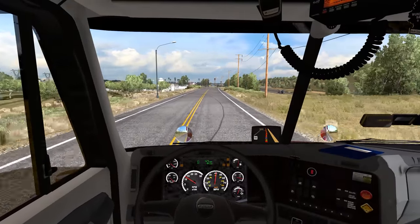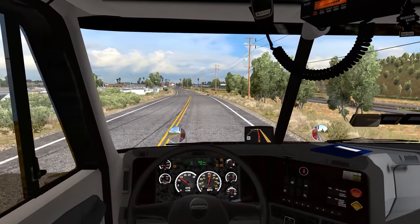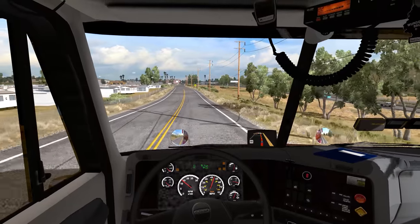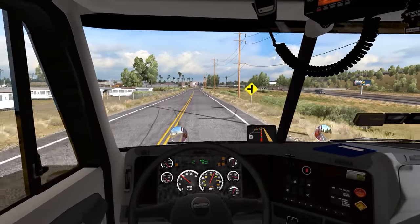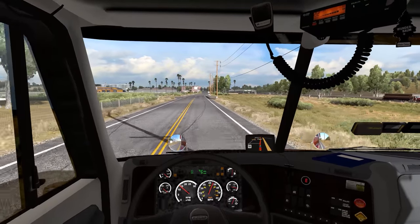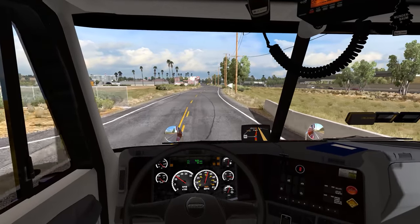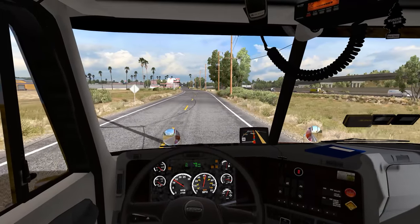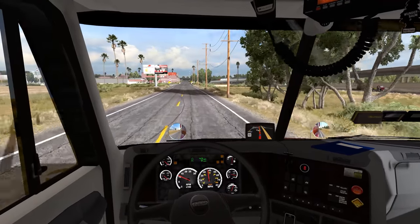Nice row of trees there — this is cool. Traveling on the outside view — this is what we did with the Pagani Huayra, we went down this road. Or maybe we ended near here and I came down this road for the screenshots, I think that's what it was. Start slowing down — we already know there's a small town coming up, we're gonna have to slow down anyway.